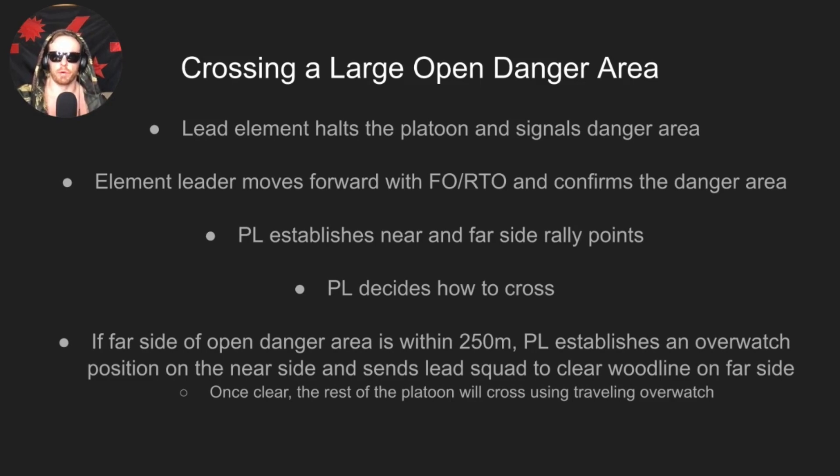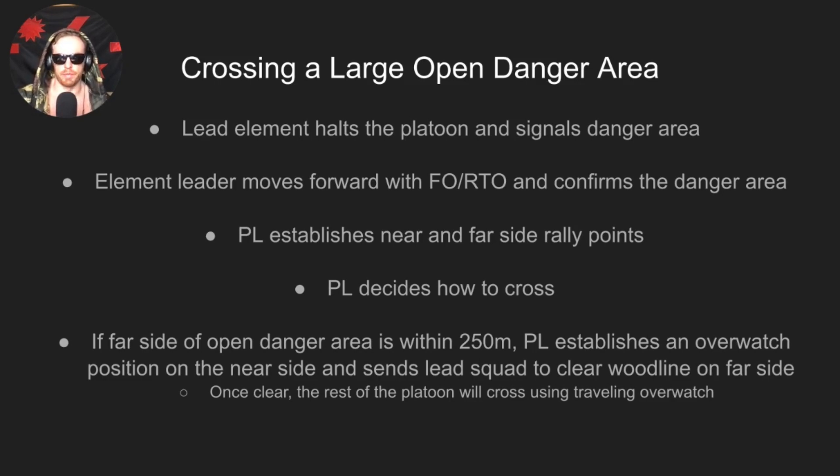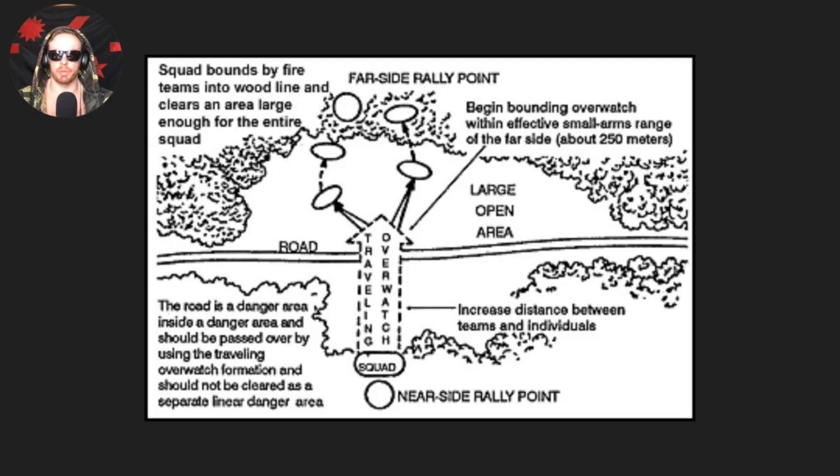If the far side is within 250-300 meters — roughly small arms range — the platoon leader establishes an overwatch position on the near side and sends the lead squad to clear the far side wood line. Once cleared, they signal the platoon to cross using traveling overwatch. If the open danger area is larger than 250-300 meters, the unit uses a combination of traveling overwatch and bounding overwatch. For example, at 500 meters across, cross the first 250 meters in traveling overwatch, then transition to bounding overwatch by squads until a foothold is established on the far side.